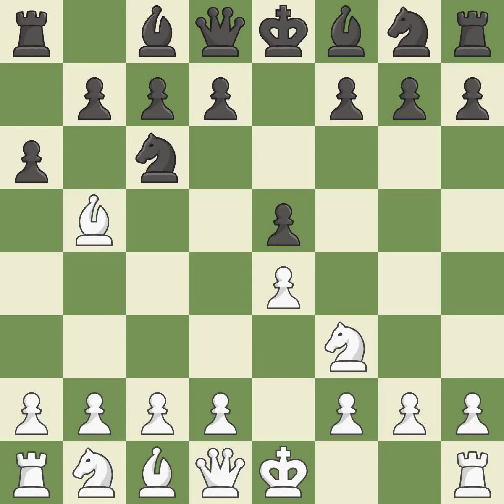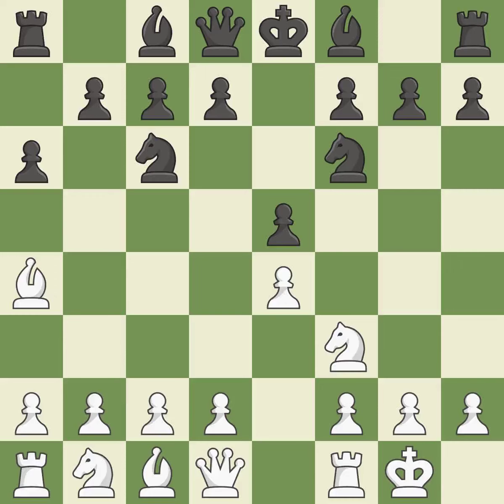A6 forces the bishop to decide — exchange or retreat. BA4 safely retreats the bishop while keeping pressure on the knight. NF6 attacks the undefended E4 pawn and develops the knight at the same time. Castling gets the king out of the center and prepares to develop the rook to E1. Nxe4 captures the undefended E4 pawn. D4 takes space in the center, attacks the E5 pawn, and allows the dark-squared bishop to develop.